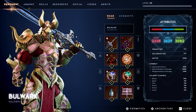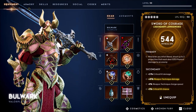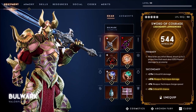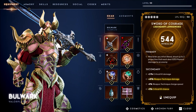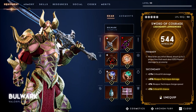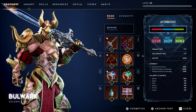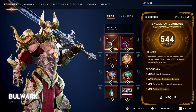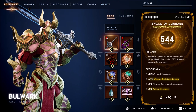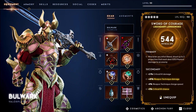Here is the gear I'm using for this build. The weapon is obviously Sword of Courage. For secondaries you want critter hit chance, weapon technique damage, then critter hit damage or weak point damage. Critter hit chance is very important here because it helps with the Lion Talisman and keeps our weapon technique charge up. Weapon technique damage is also valuable because it scales the projectile damage, which is the main focus of this build.